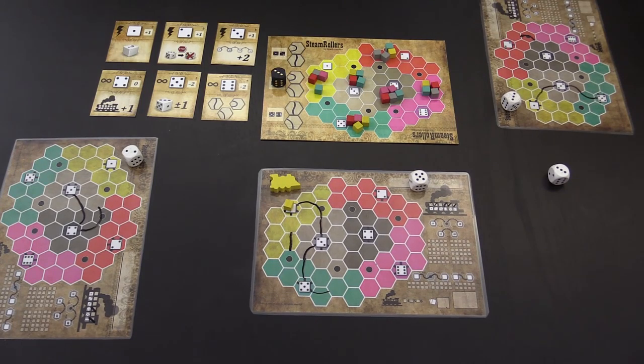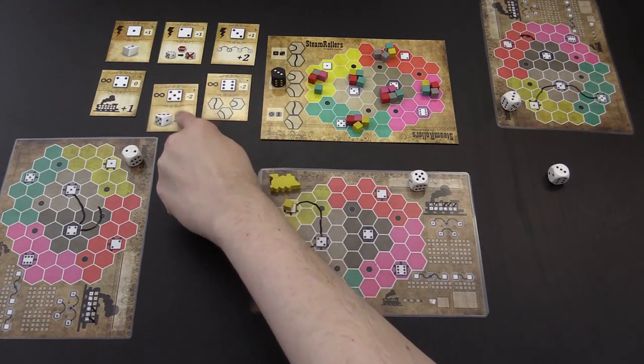If you have more locomotive strength, it does not help you. The last option that you have is to take the special card corresponding to the die value that you chose.